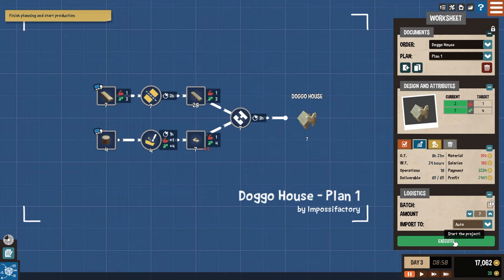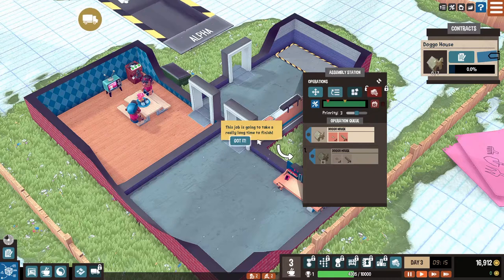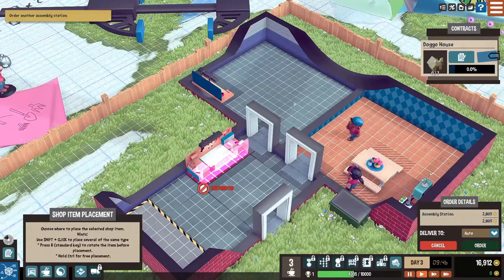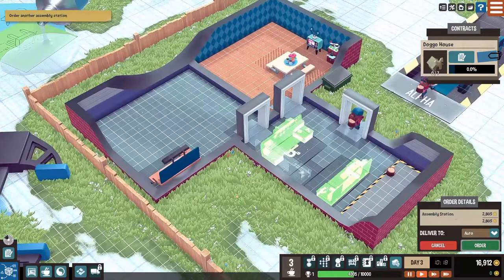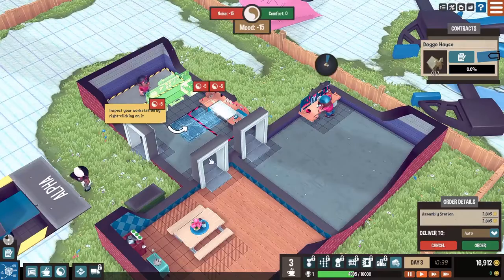Set target amount to seven products - I don't know why it's that arbitrary number, but we'll do it. Let's go ahead and execute. Inspect your workstation by right-clicking on it. This job is going to take a really long time to finish apparently. They want us to make more of them - order another assembly station. I am all about that. Can we get these things in a way where they'll both fit here? Let me pick this one up and move it. Let's have them face away from each other. They don't like the feng shui when I do that, but stuff happens.